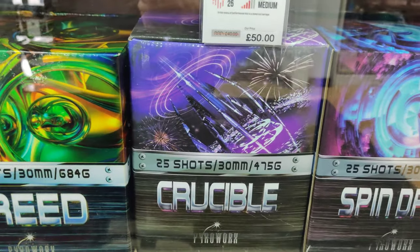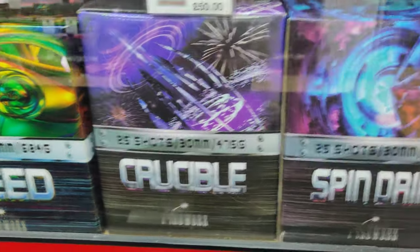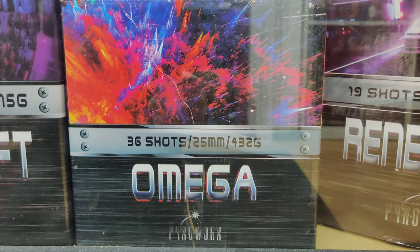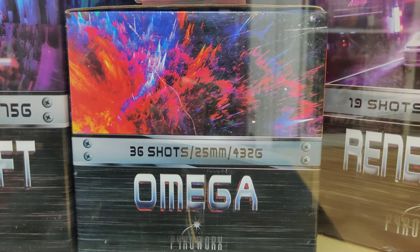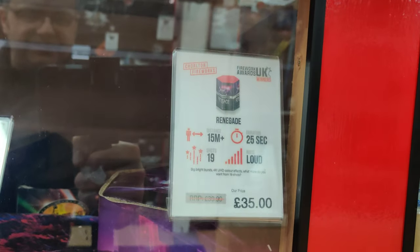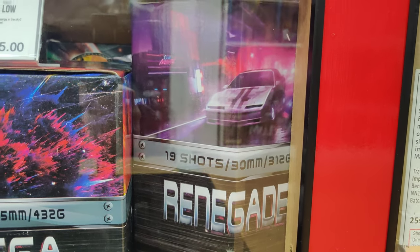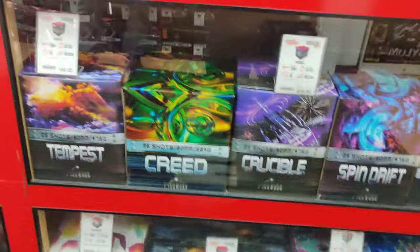We've got Crucible — there's actually a massive range for a new entry into the market, surprisingly big. Omega there, 25 mil, 36 shot, nearly 500 grams. And Renegade — 35 quid, 30 mil, very intrigued by that one. So that's Pyro Works.